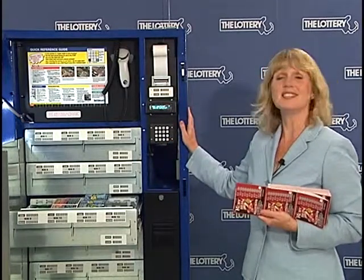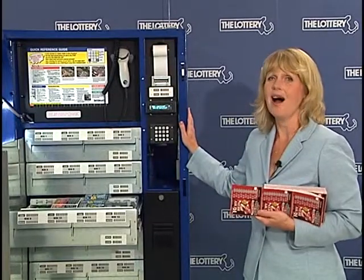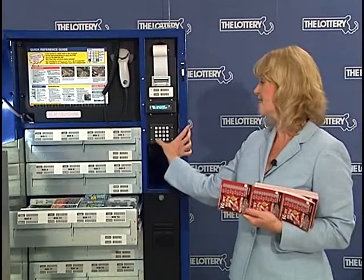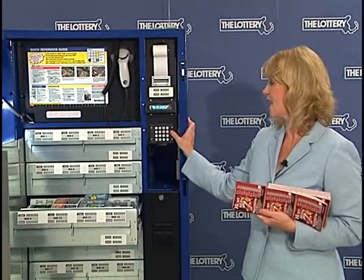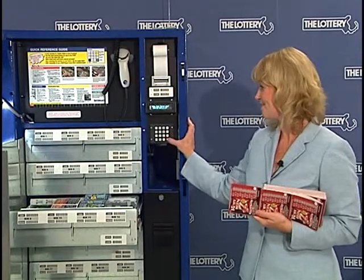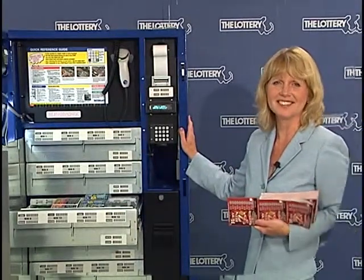Now it's saying zero inventory. Let's double check and make sure that inventory is at zero before we load the tickets. I'm going to go back to select bin by hitting the clear key twice. I'm going to hit the minus key once — it's saying show bin inventory and I'm going to answer yes. And it's telling me the bin is empty. So now we're ready to go load the tickets. Let's go ahead and load a full book of tickets.